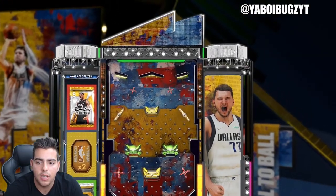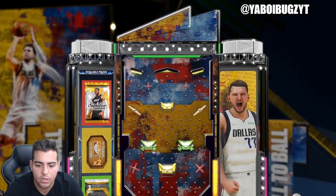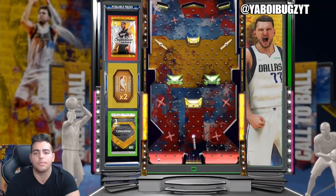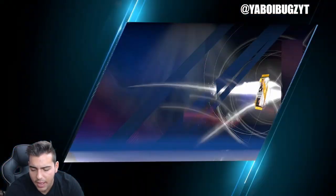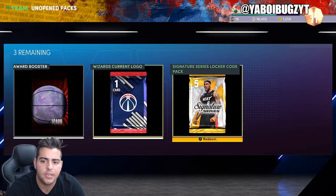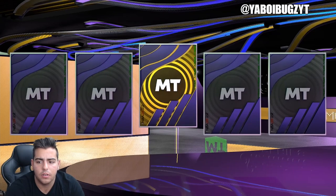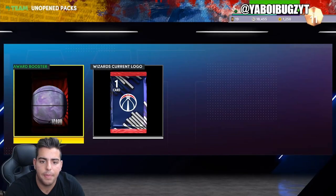We definitely want the LeBron pack really badly. And we do get the LeBron James Signature Series pack — that's a really good chance at some MT because I'm down 200,000 MT from the packs. Let's see what we can get. Locker code LeBron James Signature Series — can we pull some heat? Nothing. A bunch of trash. That pack was cheeks.